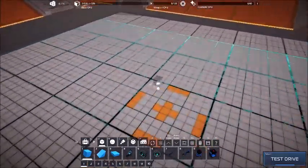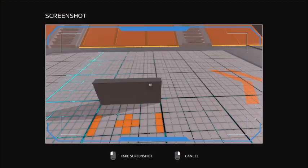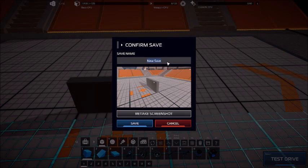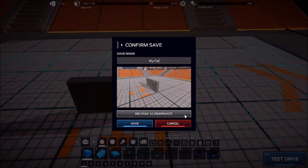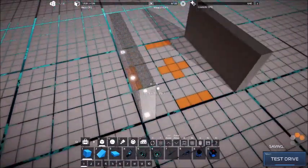Quickly place a single block. Press F5 — this is to save your robot. We'll just call it 'My Car.' You can click Save and it will give you a garage bay for it.